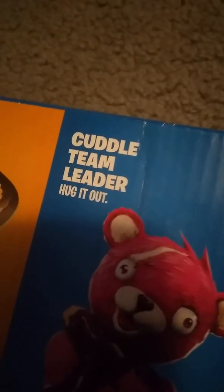Here's the back of the box with the character descriptions: Ragnarok — 'the code, harbinger of fate'; Cuddle Tumbler — 'hug it out'; Bright Bomber — 'the future looks bright'; Rex — 'hunting the competition to extinction.' And that's the toy review — bye.